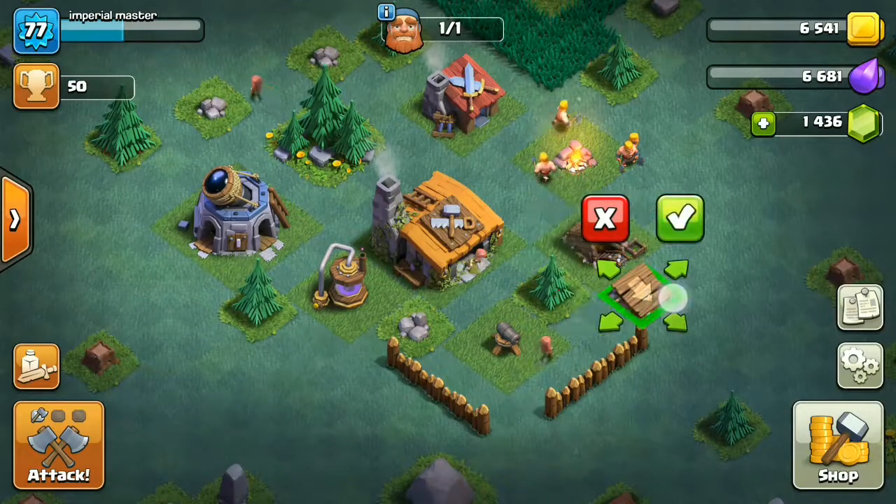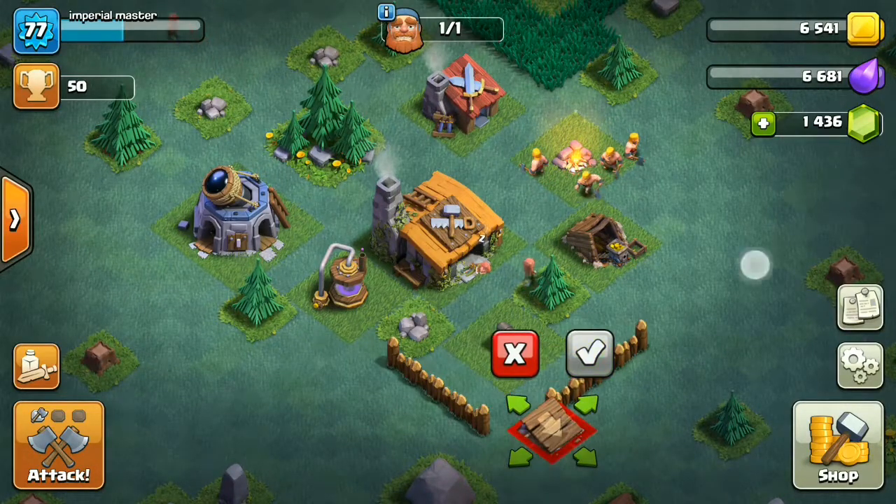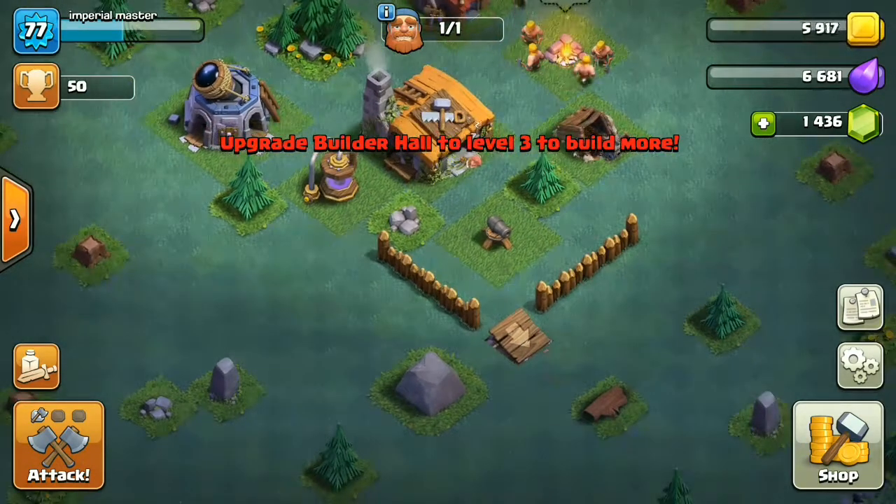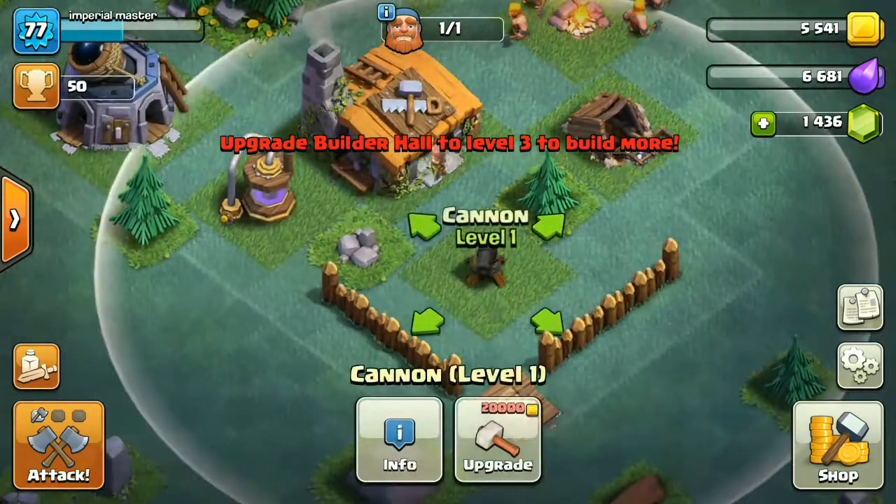Let's see the differences. There's a double cannon — this looks cool! And a push trap — let's try that out. Put it right here so if anyone tries to sneak in, the cannon will take care of them. You can see your cannon placement from here.